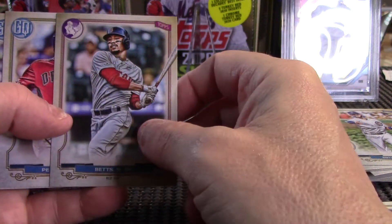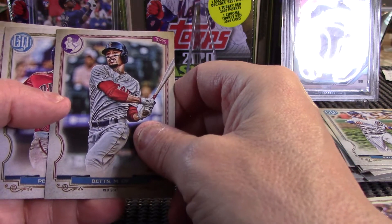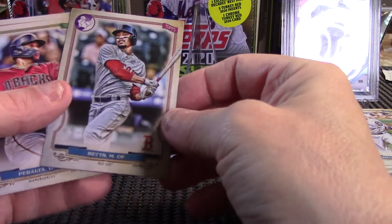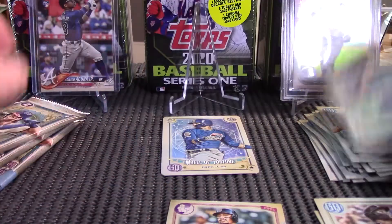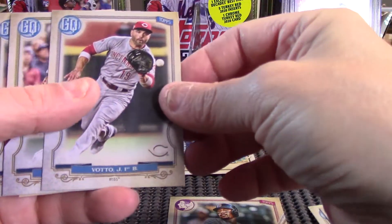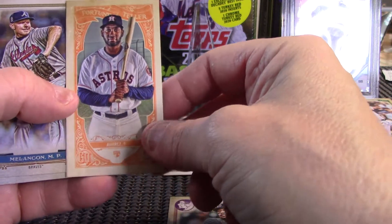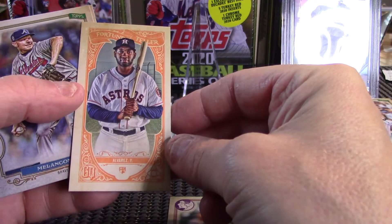Here we have one of those sneaky cards to look for — this is the alternate Mookie logo. See, it doesn't have the GQ up there. Card number one, Mookie Betts — it's an alternate logo, so we'll have to see if that's worth anything. That's the first one I've noticed that I've pulled this year. And speaking of Alvarez, there's Mr. Yordan Alvarez — Fortune Teller card. Nice card to get — rookie card Fortune Teller.